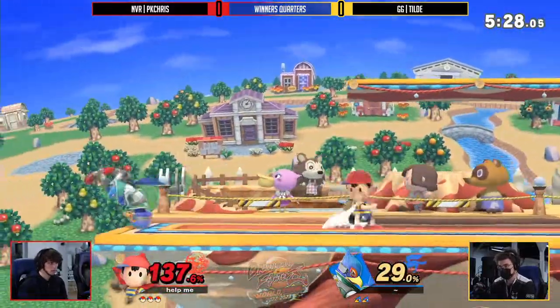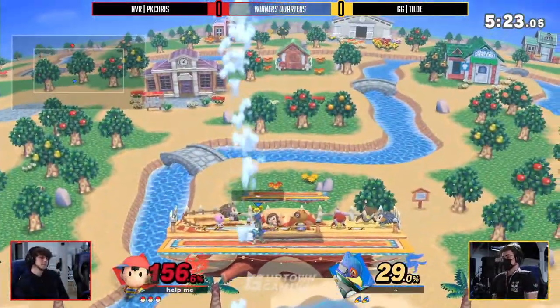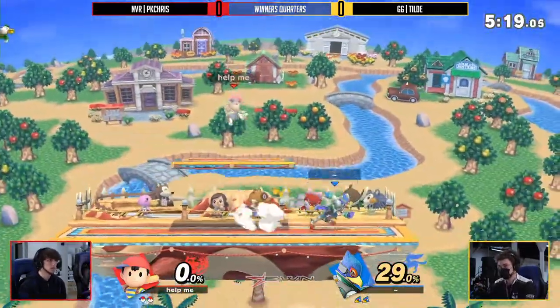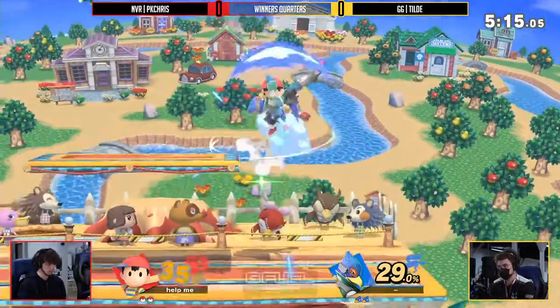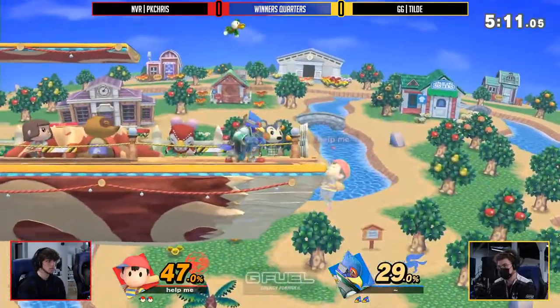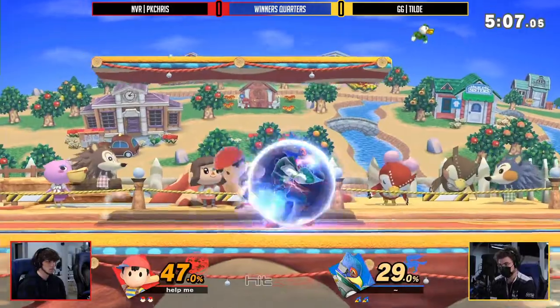Liking this — using the long-lasting hitboxes that Ness has. But I love that drag down forward air. That's one of the tricky things about playing against Till Day specifically — you never quite know what's going to spell your death. Is it a forward air? Is it a down tilt? He has so many options because of his ability to link certain moves into kill power.